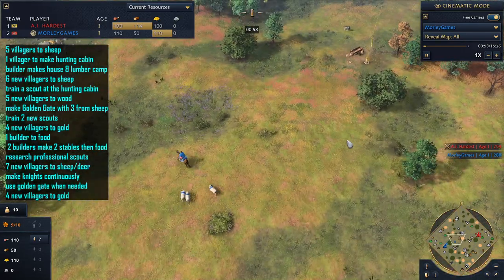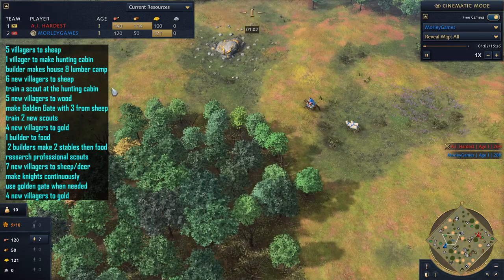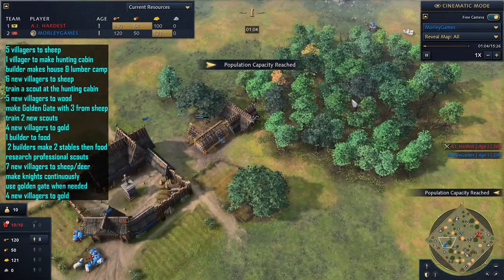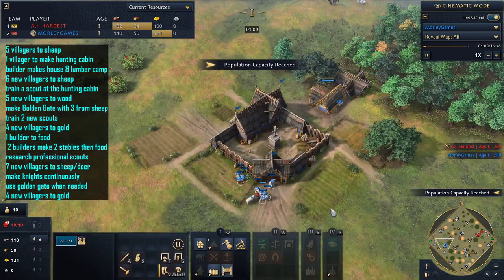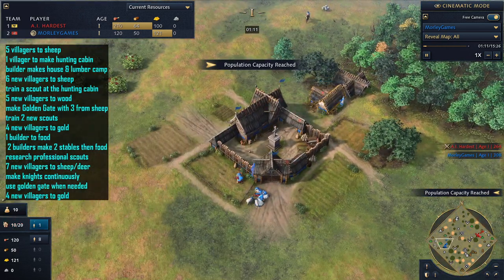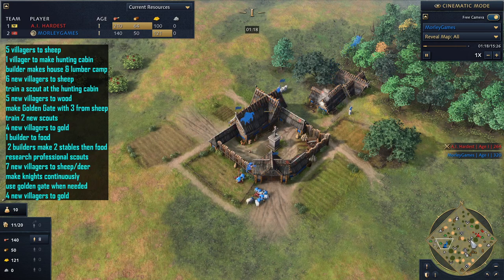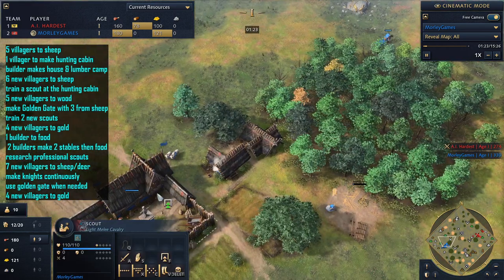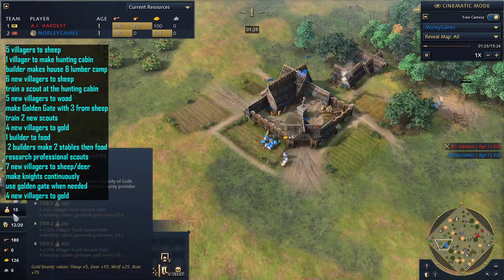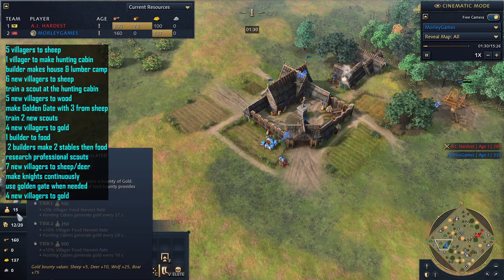You can go for two scouts — I tend to prefer to just go for one initially and then add more as we go up to Feudal Age. Keep going around and try to get some sheep, because you are pretty sheep-heavy at the moment with 11 on sheep. Your first scout will go towards the enemy base and try to find where the enemy deer patches are, so we can use the scout to get that bounty income.